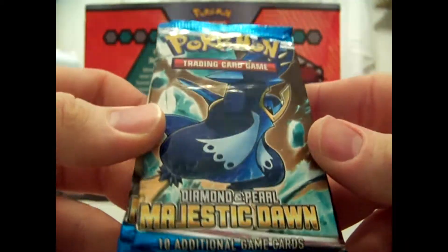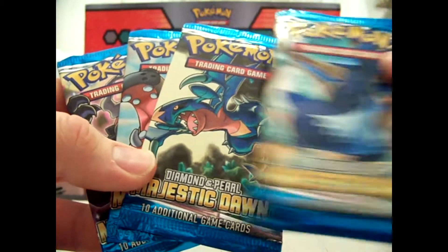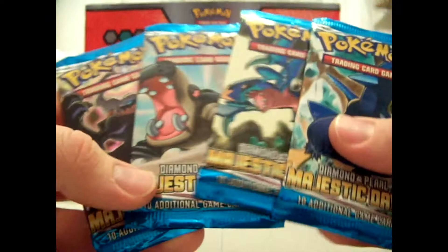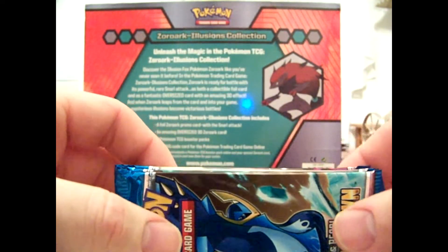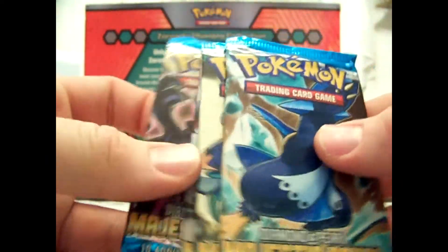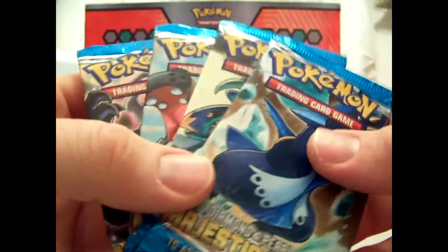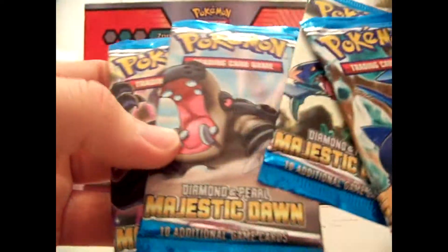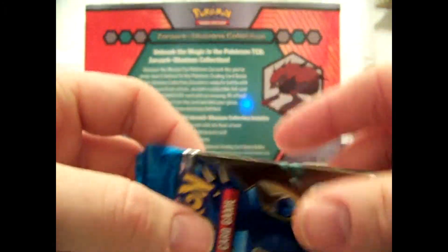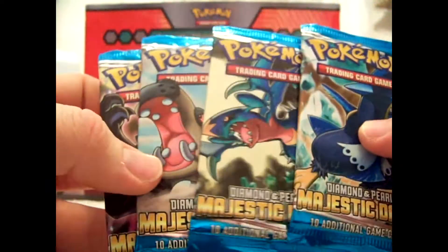I just got four booster packs of Majestic Dawn — a Darkrai, a Hippodon, a Garchomp, really like that cover, and Empoleon. One of each pack art, and these are for my sealed collection. I'm thinking I might buy more to open, because I need quite a lot of cards from the set. I'm finding them really cheap right now — at $2.50 a pack I'll just open them myself rather than buying commons and uncommons at 20 to 25 cents each. These four are sealed — packs you don't see all too often.